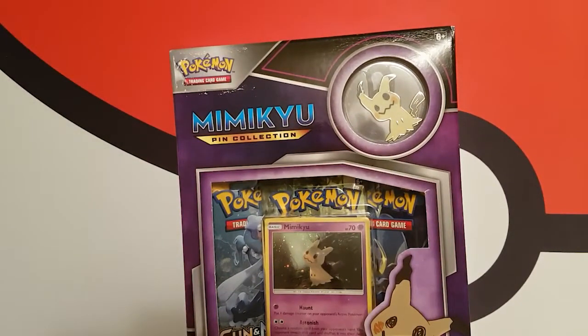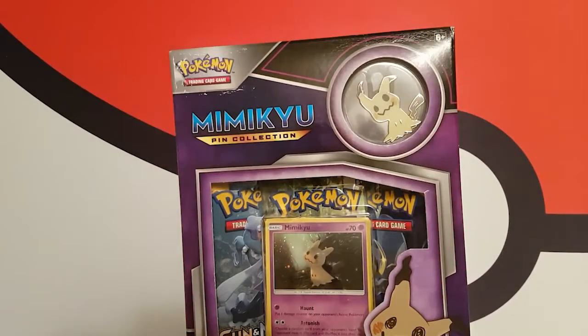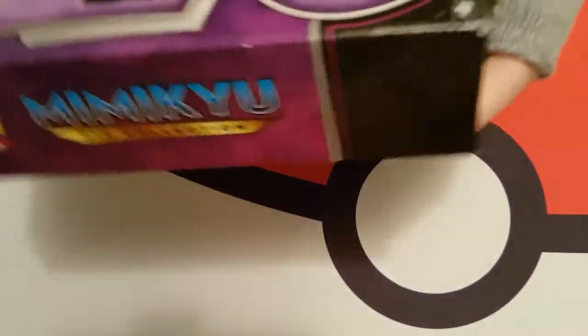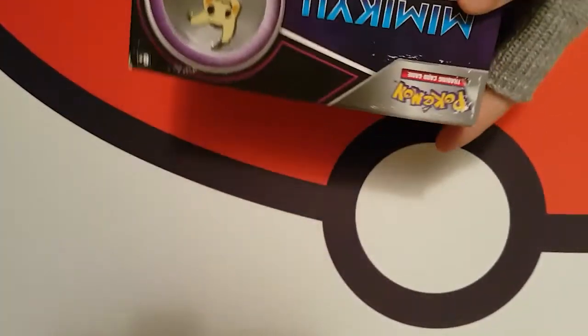I thought I'd keep on top of the collecting, and any box I see that I haven't really unboxed, I thought I'd grab it. I thought I'd grab the Mimikyu today. And you get a nice little pin with it. Don't mind collecting the pins — oh look, it spins when you move it. That's pretty cool.